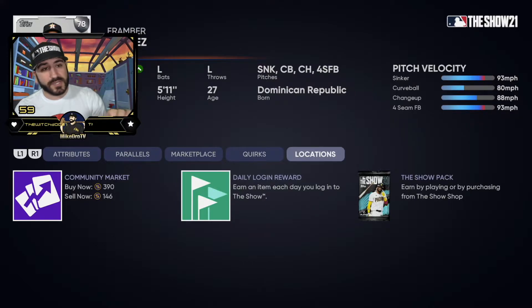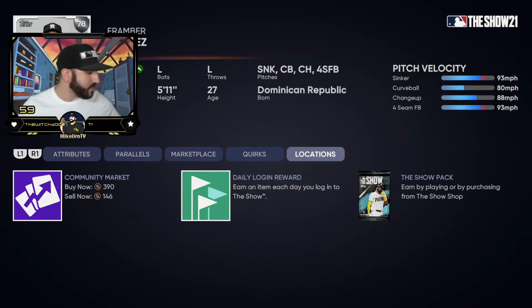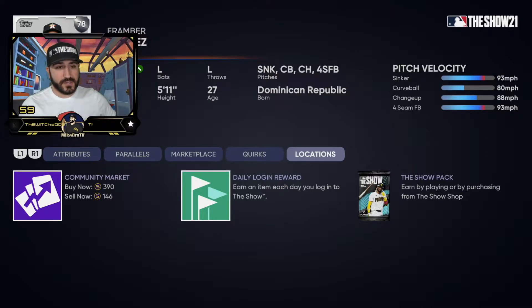For example, Frambois Valdez at 146 stubs per silver — five of those alone will get you a gold. You can also mix in a 77 at around 120–130 stubs to save a bit. Four silvers at his price is 584 stubs; five 78s is only 730 stubs. So no matter what, you're making 270 stubs every time you get into the gold exchange — and remember some gold cards are worth well over 1,000 stubs.